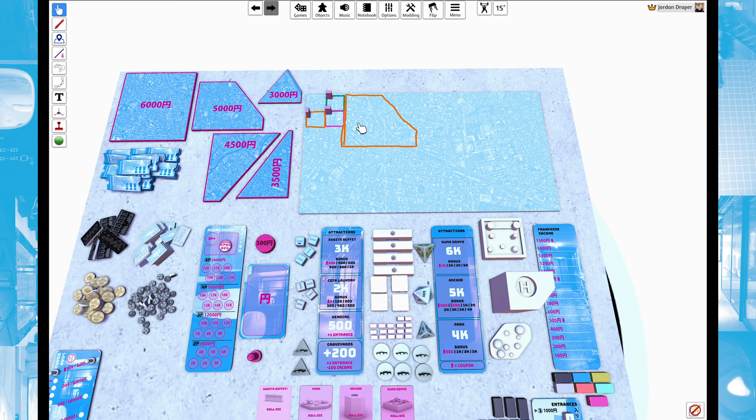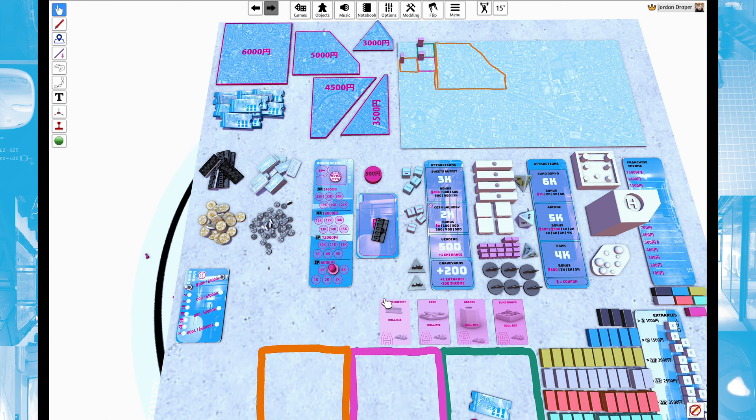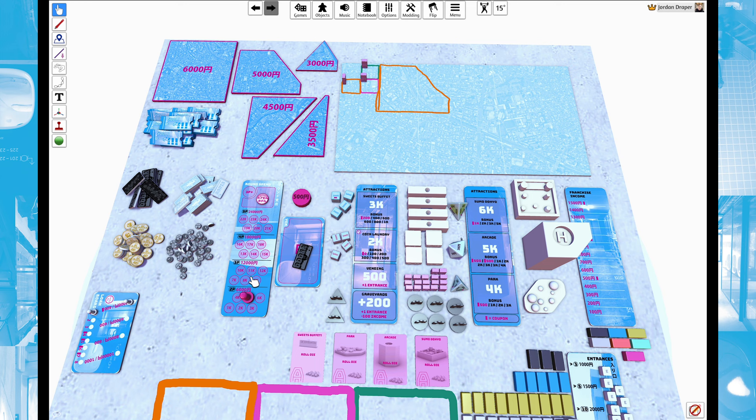Every time you buy something from the game, it pushes the round spend board forward toward ending the purchase phase, which moves you into the income phase. In a three-player game, once players collectively spend more than 12,000 yen cumulatively, that triggers the end of the purchase and barter phase. Coupons do add to this — if somebody spends a coupon, it adds 500 yen to that count.